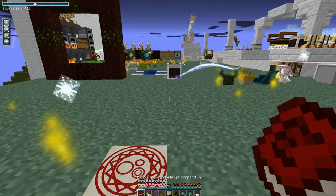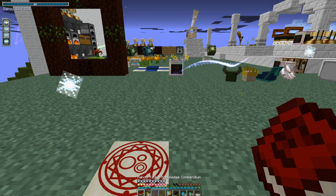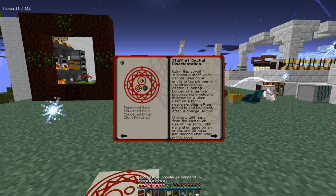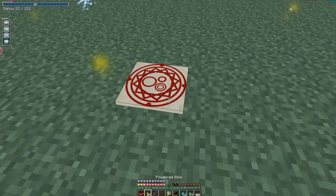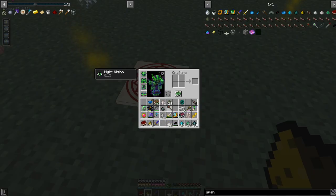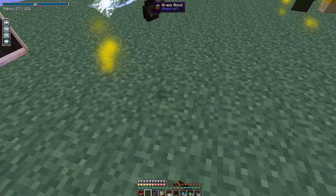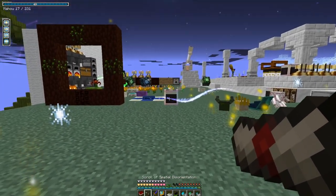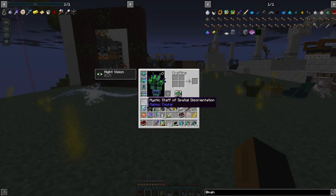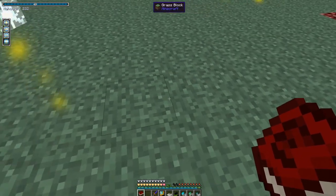Now I also want to make the other staff — two gold and one ender. Let's move the staff back and give me that. Okay, so we have the Staff of Presentation. This one is more magic-based — like the one that shoots people.